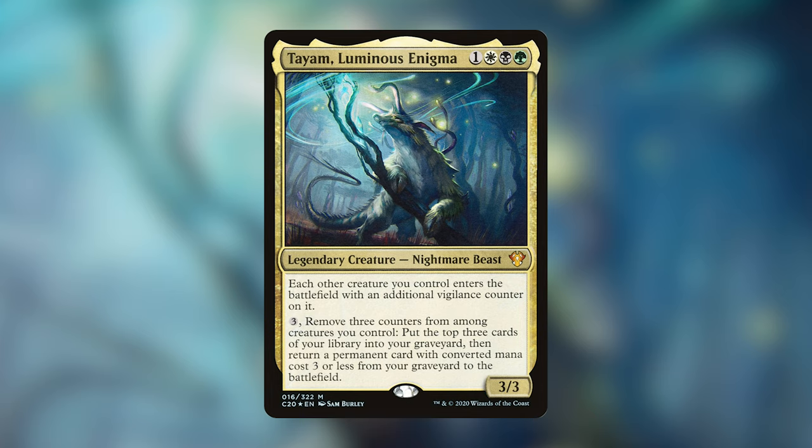I've chosen to go at it from an aristocrats slash combo strategy — sacrificing our creatures for value, be it little tokens or mana dorks, and we have tons of effects that care about things dying. We're also going to be reanimating tons of things with Tyum. There's only one permanent in the deck that costs more than 3 CMC, so basically everything is a target for Tyum's ability. If you're not a huge fan of combos, this might not be the deck for you, but after playtesting it, this is the most fun and most efficient strategy I've personally had with Tyum.